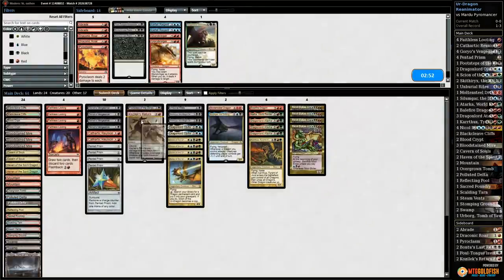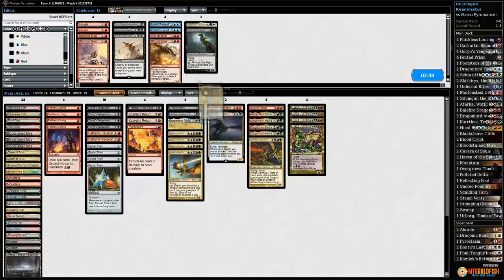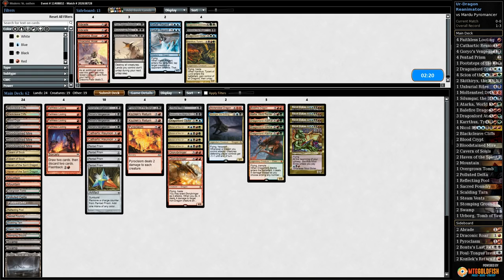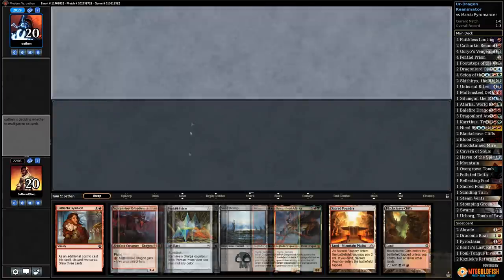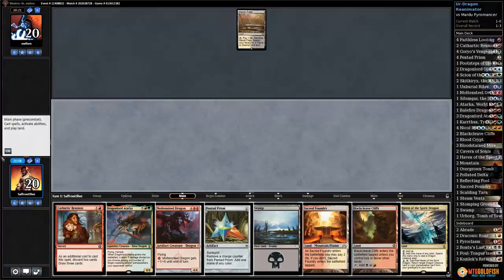For game three sideboarding: against this deck we want Kozilek's Return and Pyroclasm. Also interested in Glory Bringer — it's a dragon we can easily cast through Blood Moon. Go down one Skithiryx, one Ojutai, Kolaghan; bring in Glory Bringers. Atarka World Render and Balefire Dragon also come out because of Lingering Souls — probably going for Silumgar if doing the sweeper plan. Keep this hand if we don't get torn up by discard.